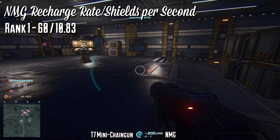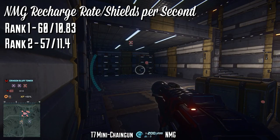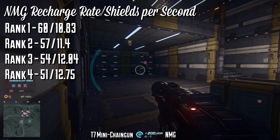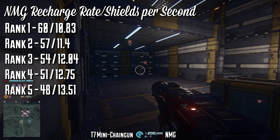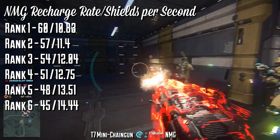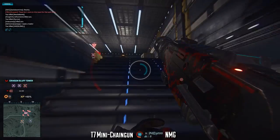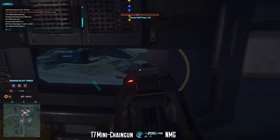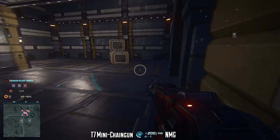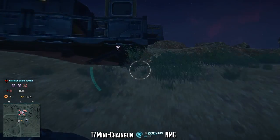At rank 1, your NMG recharges over 60 seconds — 10.83 shields per second. At rank 2, it's 57 seconds or 11.4 per second. Rank 3 is 54 seconds at 12.04 per second. Rank 4 is 51 seconds at 12.75 per second. Rank 5 is 48 seconds at 13.51 per second. And at rank 6, it regenerates over 45 seconds — 14.44 shields per second. So at maximum rank against a 143-damage carbine to the chest, you can absorb one more bullet about every 9.9 seconds, versus every 13.2 seconds at minimum rank. Between minimum and maximum rank the difference in regeneration time is small, but it is somewhat consequential.